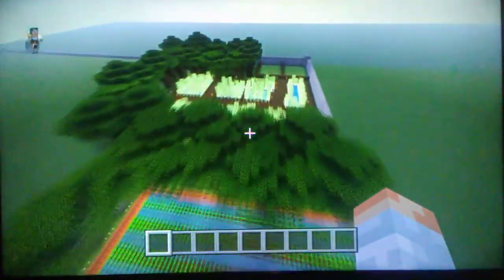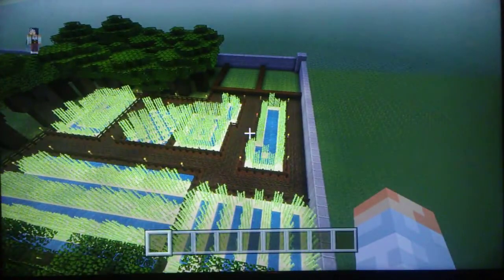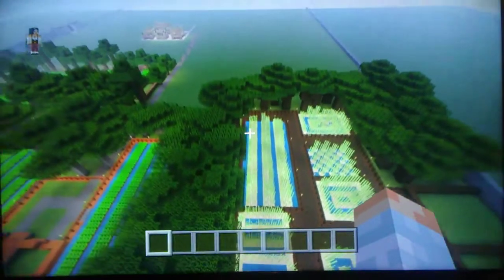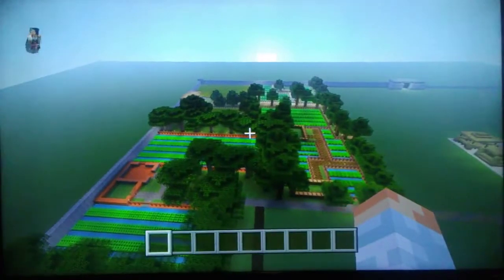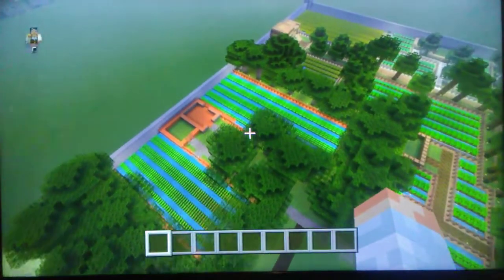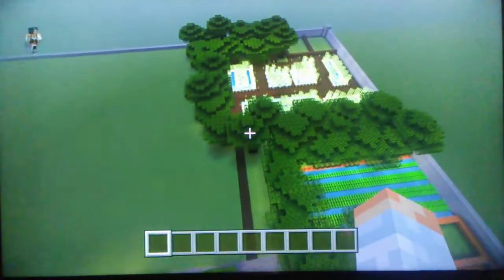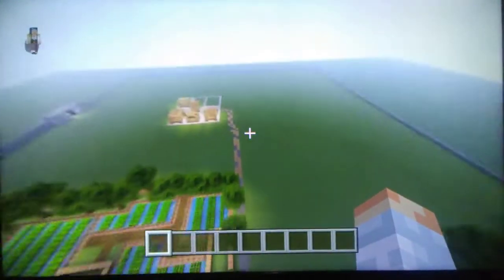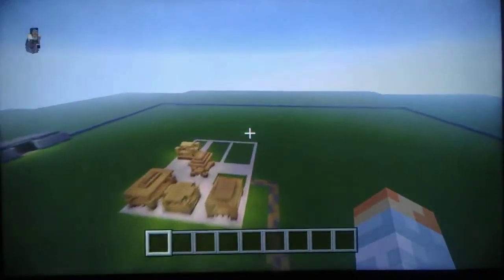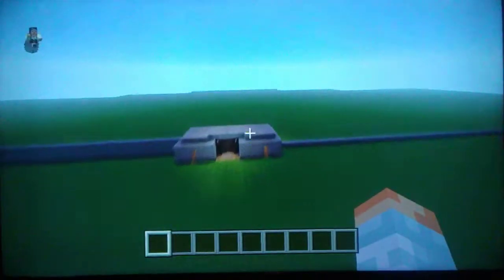Over here we have what looks like potatoes — lots of potatoes in the area. And then over here we have sugarcane. I tried to get as much of all the woods together and all the stuff that you can grow on the farm in this area. So this is the potato farm, that's the sugarcane farm, and so on for the others.